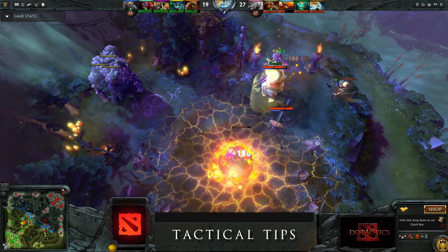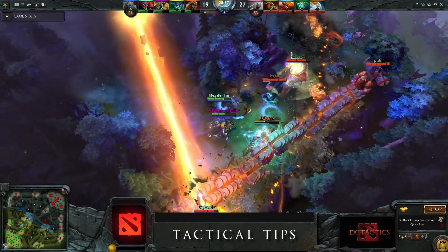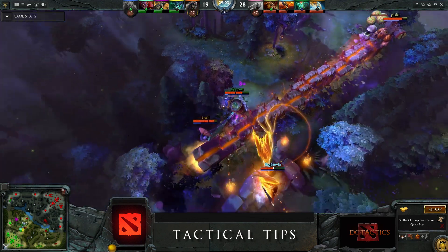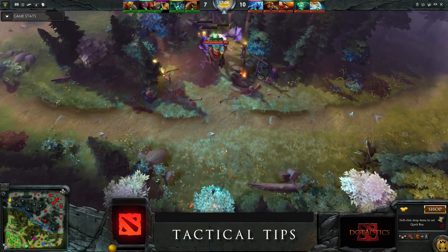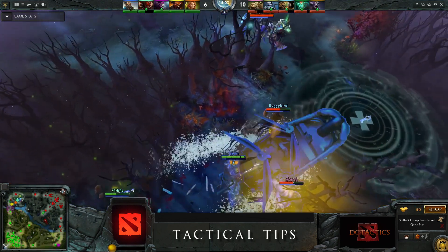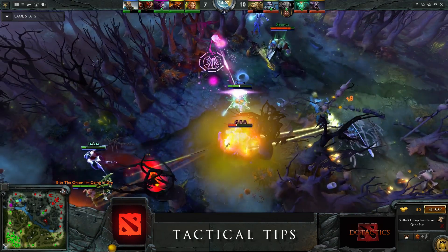If you fear that you cannot position yourself well enough, it is also beneficial to get a Blink Dagger. In general, Wrathking is a farm-dependent hero, so your first priority is to get gold as fast as possible. Always try to maximize your farm during map rotations by also killing neutral camps in the jungle. You should preferably pick Wrathking in the safe lane, as he has a low success rate in the hard lane.